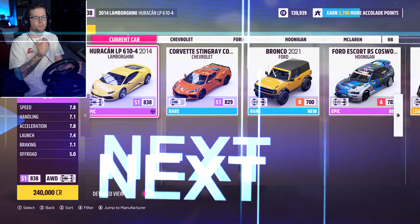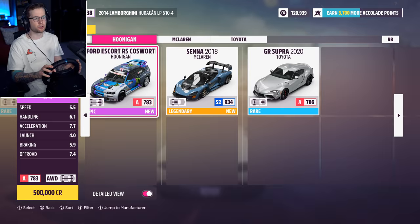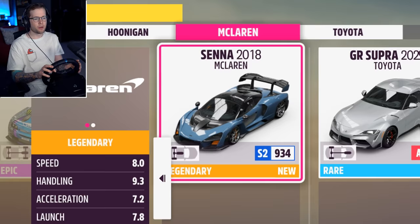I do have some other cars in here as well. You start off with three - you get the Corvette, the Bronco, and the Supra. The Supra is super hard to control compared to the Lambo. But I also got the Senna - apparently I can sell it for a million credits, I didn't even realize that.